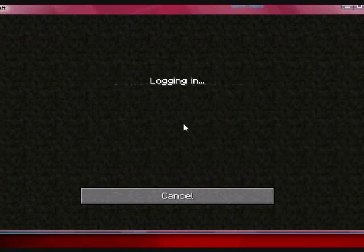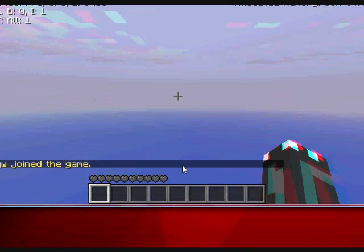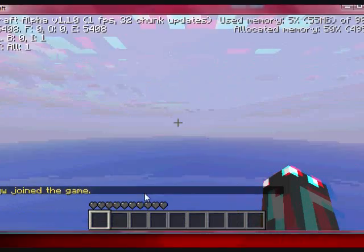Colon, and then the port number — hit connect. Logging in. It'll take a second because I'm running the server and the Minecraft client both at the same time. See — it's lagging like heck. It's just because I'm running a very CPU-intensive job right now. As you can see, it works.